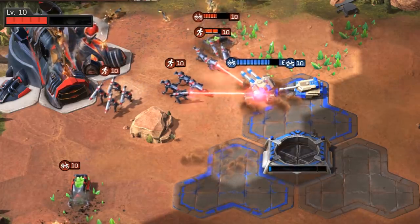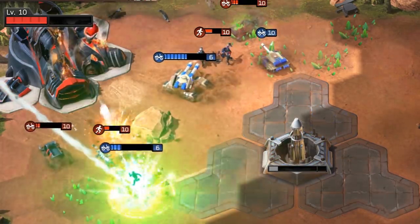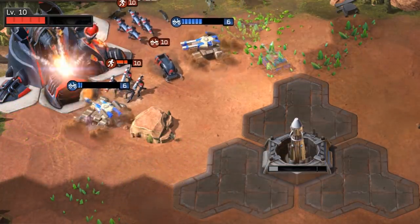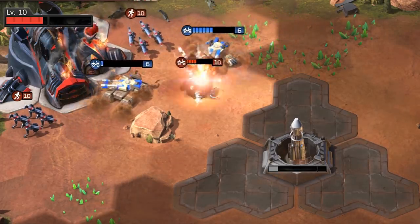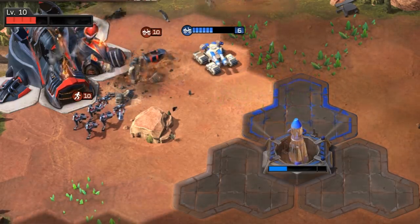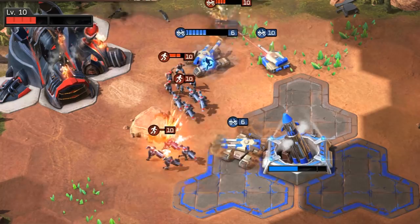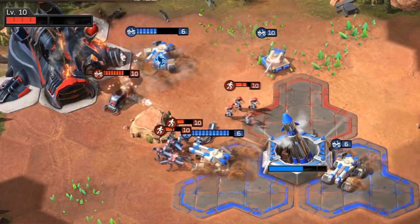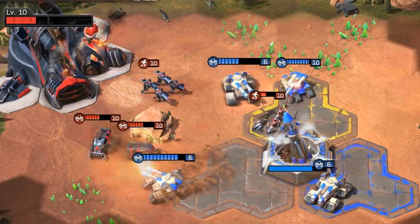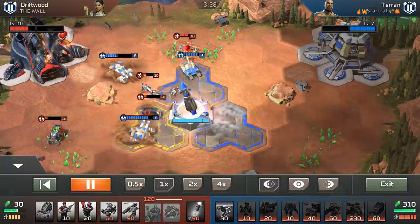He's got double, triple Laser Squads here. I boost one of my tanks to the south, but you can see the top tank is rolling over his infantry units even without the speed boost, because he's trying to kill my Mammoth Tank to the south. He's got to deal with two massive beasts, and it's just not looking good for him. Notice how his economy is constantly torn apart — he doesn't have an economy going. My Mammoth Tank killed so many of his Laser Squads just by rolling over the tile.